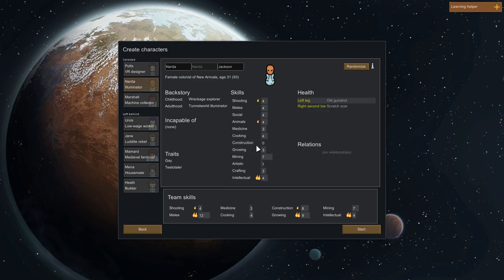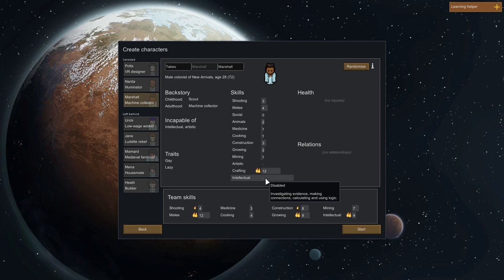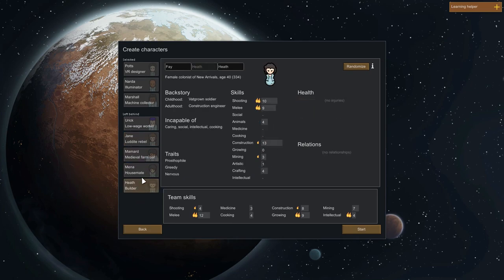If they totally could not do it, there would be a minus sign there. We also have Takiyo or Marshall — he's not really good at anything. He can do it but not really well. For example, he cannot do anything artistic, investigating evidence, making connections, calculating and using logic — he's not intellectual. But he can and has a high passion for crafting. We also have the left-behind people, which we can take by holding the left mouse button down and dragging them up, then replacing them with people from above. You can also randomize one to create a new character.